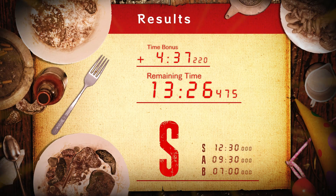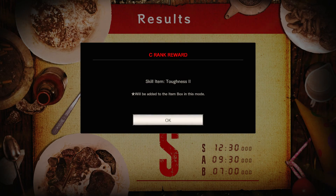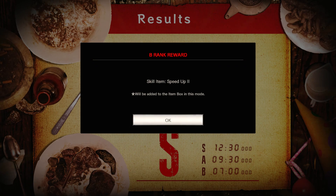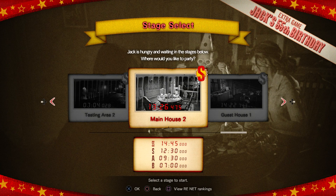Four minutes and 37 seconds of bonus time. Remaining time was 13 minutes 26 seconds. Our C rank reward was the skill item Toughness 2. There's our trophy - best birthday ever - for getting S rank or higher on each stage. B rank was Speed Up 2. A rank, we got the skill item Vengeance. And S rank, we got the Gold Blaster, whatever that is. And there we go - every stage completed with an S rank.